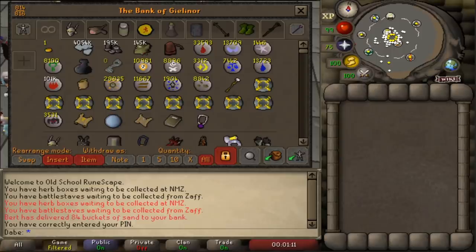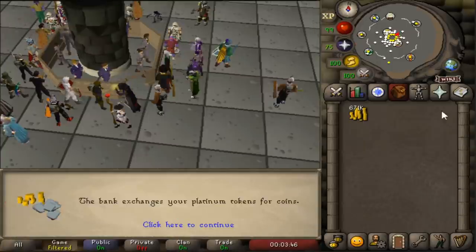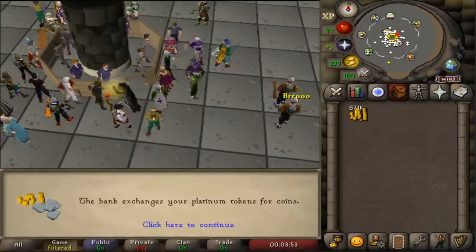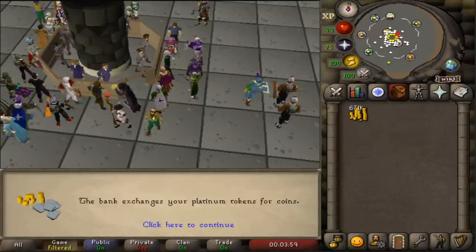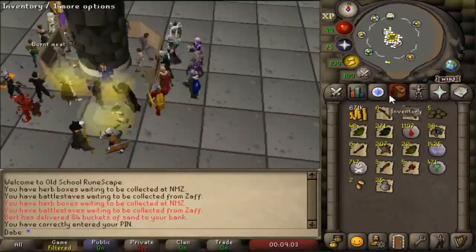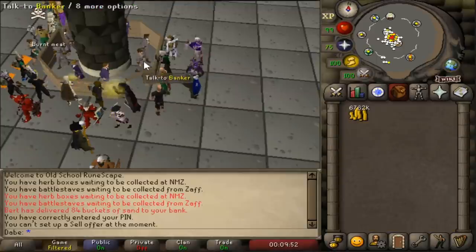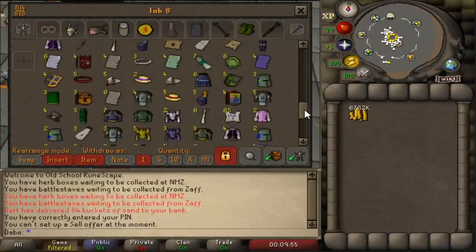The first thing I want to do is go through my bank and take out the total coin value from my master and medium clues. I did just convert all my coins into platinum tokens. There are going to be some items from the master clues blended into other tabs, so I'm going to find those and sell all that stuff first to make sure this is as accurate as it can be. I grabbed out all the stuff that may have been in other tabs — from bossing or other episodes — so let's start dumping some junk.